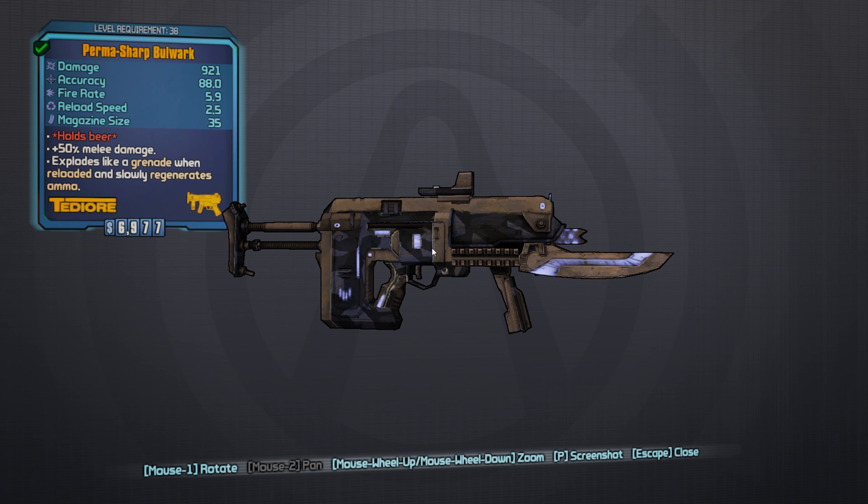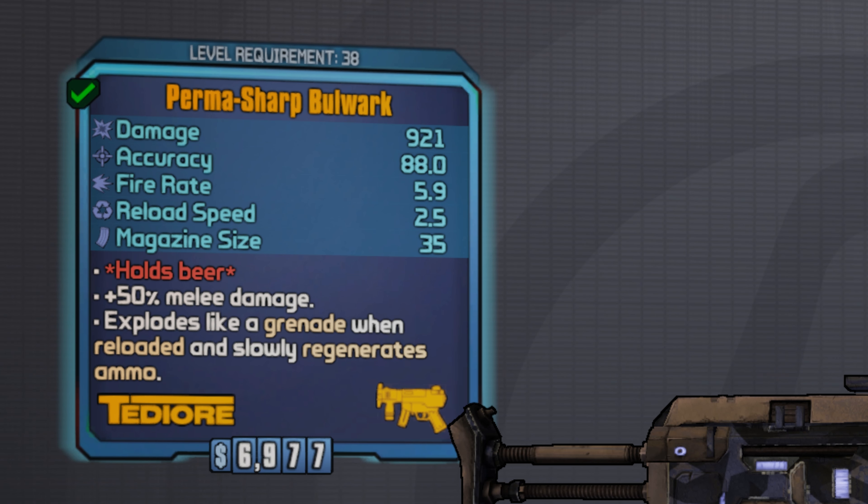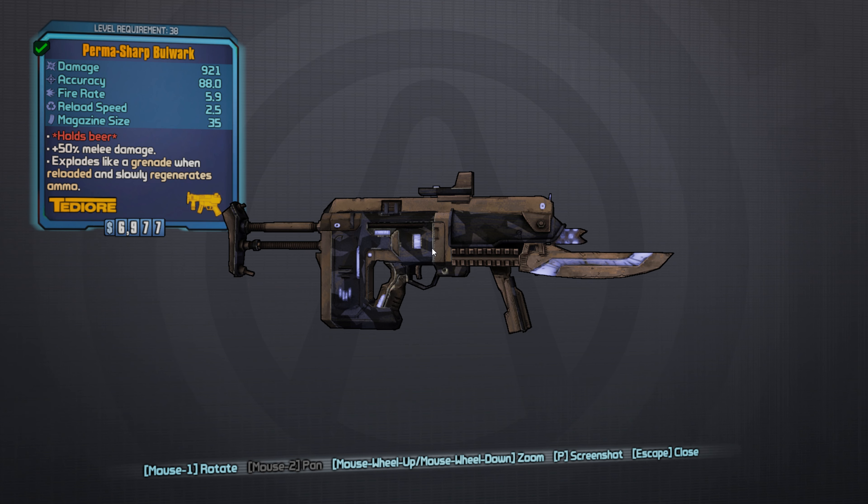Hello people and welcome back to another Borderlands 2 Reborn mod weapons guide. Today we're going to be looking at the Permasharp Bulwark, which is a Tediore SMG. The red text says 'holds beer, 50% melee.' Mine has the blade accessory, so it explodes like a grenade when reloaded and slowly regenerates ammo, like all Tediore weapons do in this particular mod.